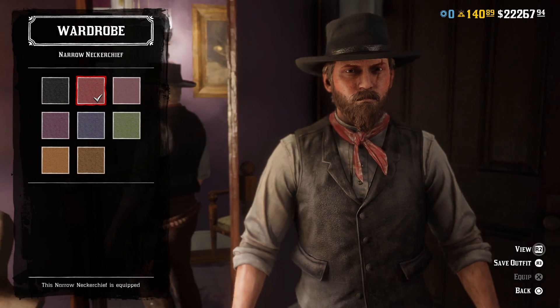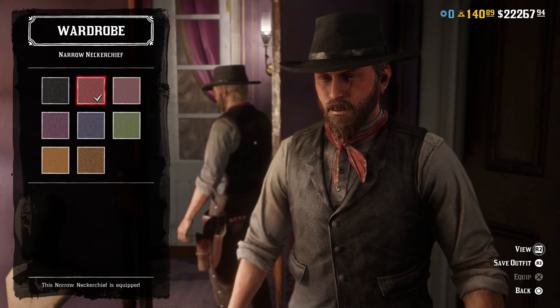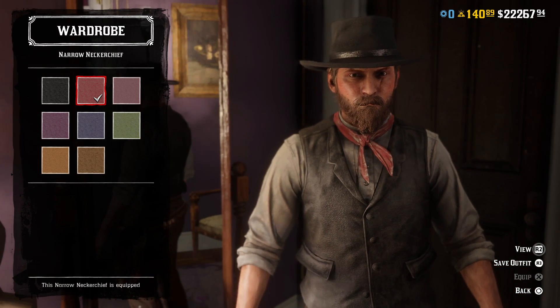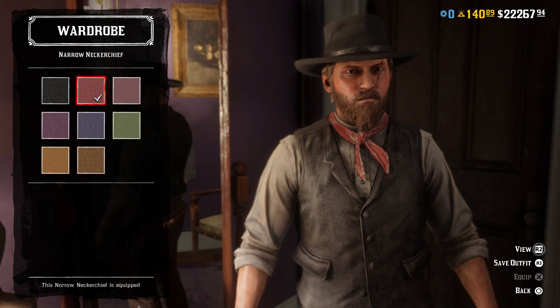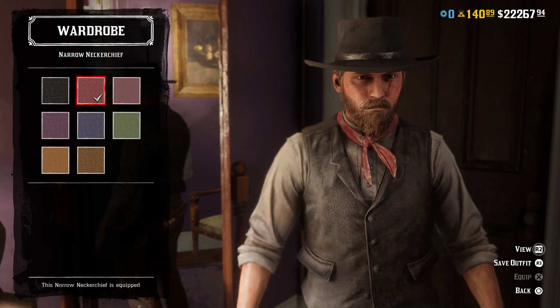For the neckwear, I went with the red narrow neckerchief. The neckerchief he wears in the movie is patterned and maybe more of a maroon kind of look, but this was pretty dang close. It's got the same basic shape and style and fits basically the exact same as the one he wears in the movie. That's why I went with this one.